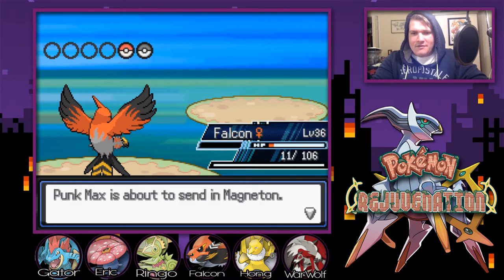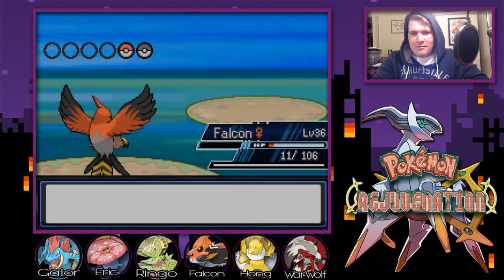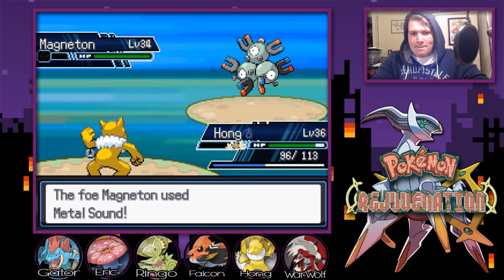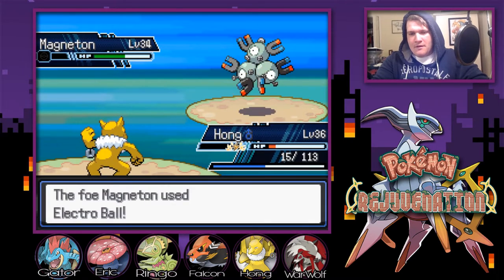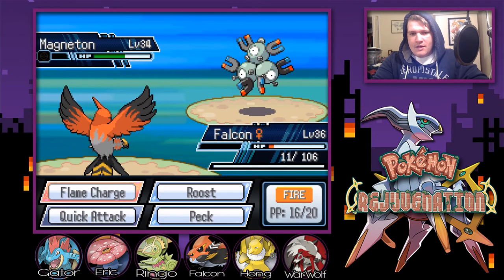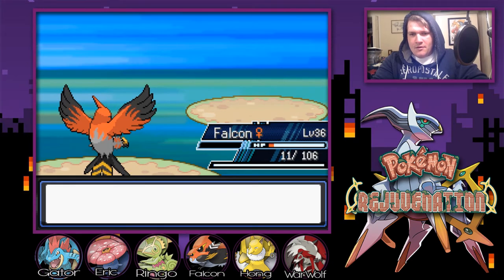Look at that physical attack — 77. Magneton's coming out, we're not going to play, we're going to switch. I wish I could go into him knowing that we'd be fine, but I guess we're going to Hong. See if we can get off a hypnosis wake-up slap combo. Put the robot to sleep, wake up slap — double damage. Come on Hong, come on Hong. That did a lot, that did a ton. We're going to get taken out right there. Can we hit you one time with Flame Charge and end it? Yeah we can. Alright, there's that.